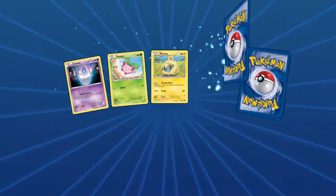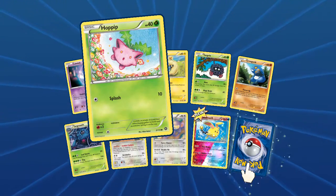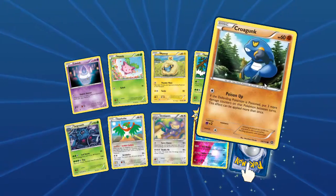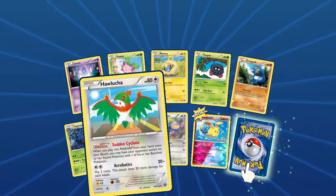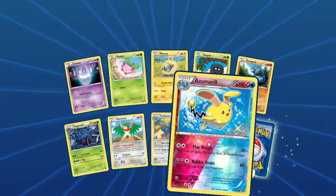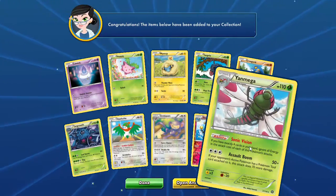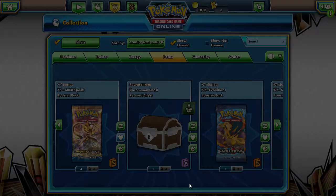Hitting that hot streak. A Hoppip, a Tangela, Croagunk, Haxorus with that Sudden Cyclone. Reverse is an Azumarill — that dual typing — and our Rare is a Mega Gengar. Okay, okay.